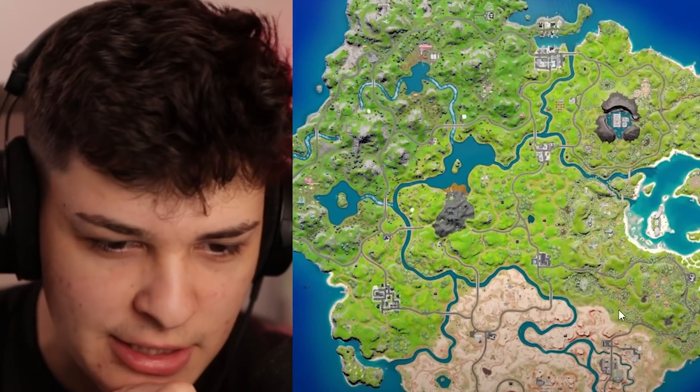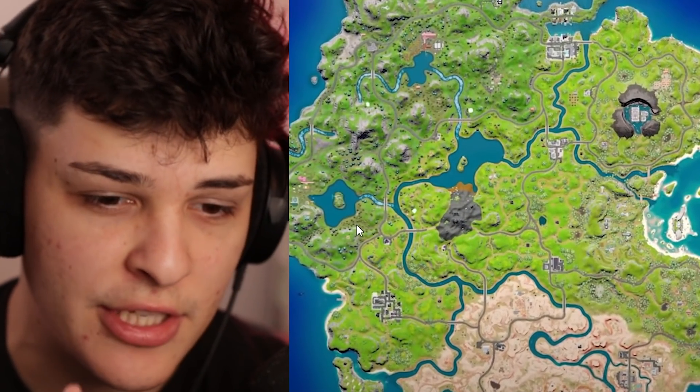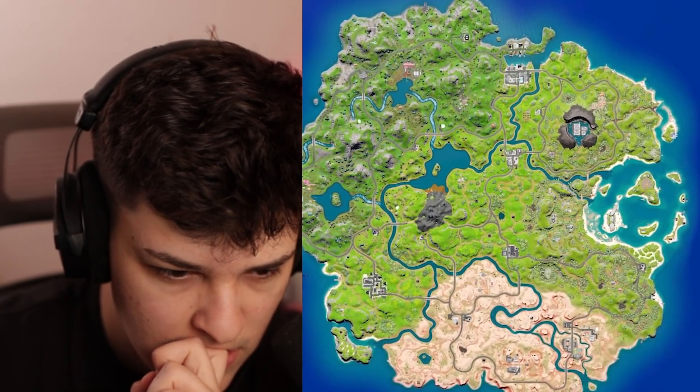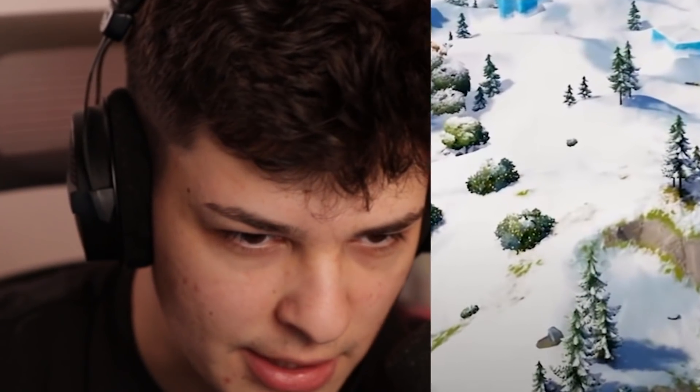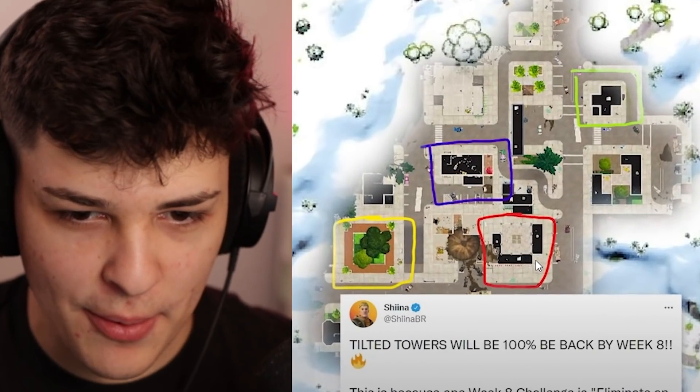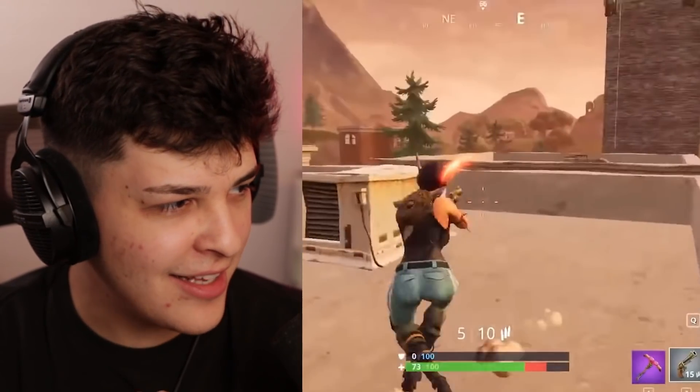It turns out the snow definitely won't stay forever. This is what the map's going to look like when the snow has melted — there's no snow left on the entire island, so enjoy it while you can. In the middle of this uncovered map, a brand new OG POI will be revealed. It's got to be Tilted. Once the ice melts after winter, we're going to be able to play on Tilted Towers. We're just weeks away — this is so exciting.